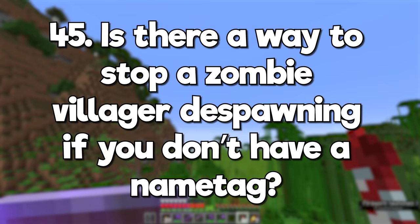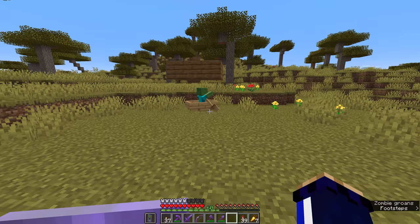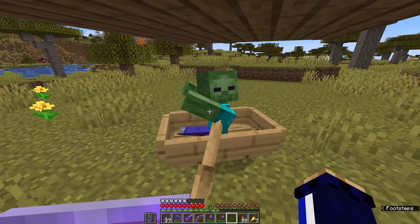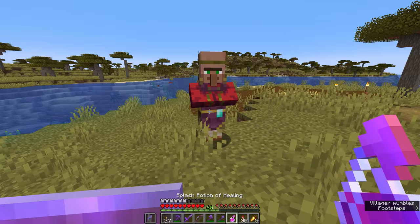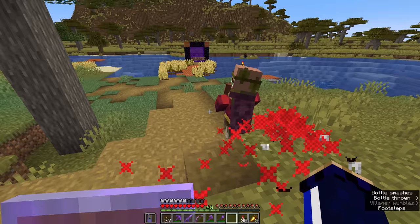Is there a way to stop a zombie villager despawning if you don't have a name tag? Mobs typically don't despawn if they're riding in a boat or a mine cart, and some zombie villagers may be able to hold items or equip armor. If they're holding something you've dropped, they won't despawn because they would take your gear with them. Is it possible to heal a villager if they take damage? Yes, you can splash them with a potion of healing or regeneration.